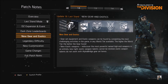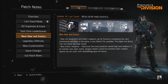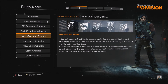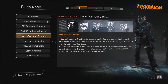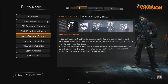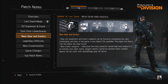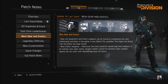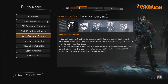New gear and exotics — gear set equipment and named weapons are now called exotic weapons and they have their own color, so they're in their own distinct category. That's a good update because it was easy to miss them before. Gear set equipment and exotic weapons can be found by completing the most challenging activities in any world tier — the higher the world tier, the better the gear score. There are also new exotic weapons, though I'm not sure exactly which ones, and I believe there's a small patch to the Alpha Bridge gear set as well.